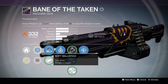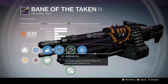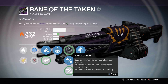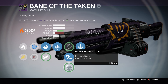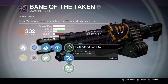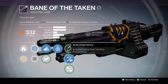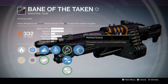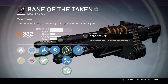For the sights I just run the soft ballistics. Moving on to Underdog — this weapon gains a boost to range and handling when health is low. For the middle perks we have Skip Rounds, Injection Mold — increased agility, faster handling, reduced range — and Reinforced Barrel — increased range, reduced stability. I go with Injection Mold because I really like stability on my weapons. The last perk is Persistence: this weapon grows more accurate the longer it is fired. I guess that's an okay perk.